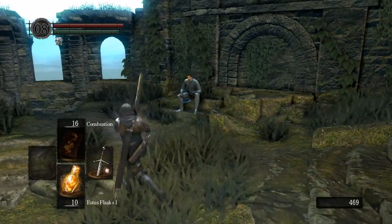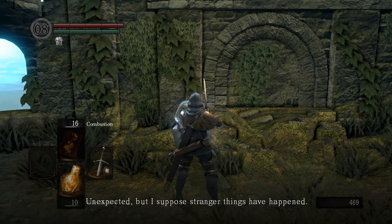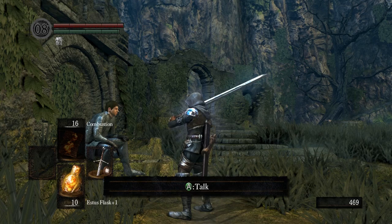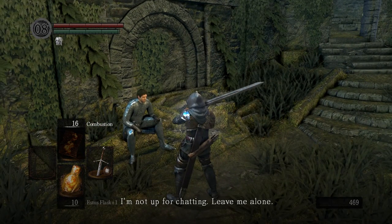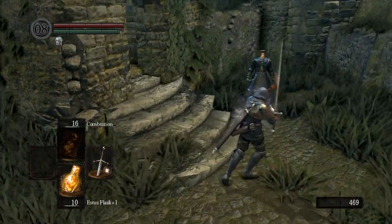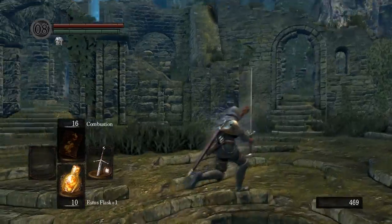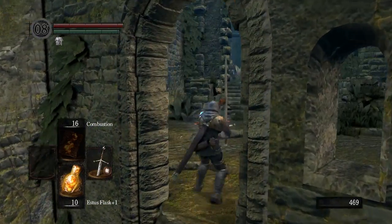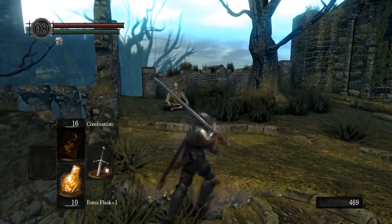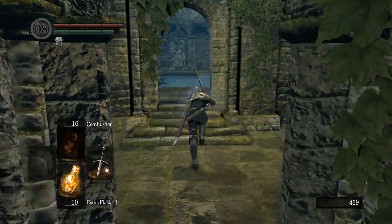Crestfallen Warrior says: 'Oh, how did that old man make it back? Unexpected, but I suppose stranger things have happened.' I believe that's glitch dialogue — he is supposed to be referring to Big Hat Logan, but the trigger isn't quite accurate; we haven't rescued Logan yet. He also couldn't be talking about Petrus because Petrus hasn't left yet, and Laurentius isn't really that old. I think that's a glitch dialogue.